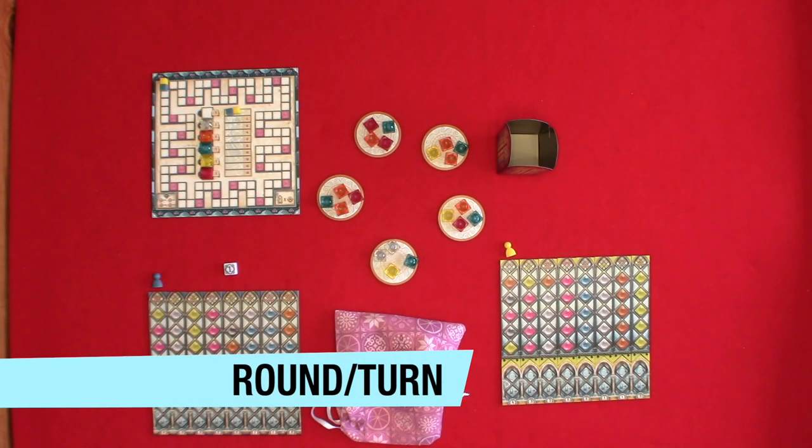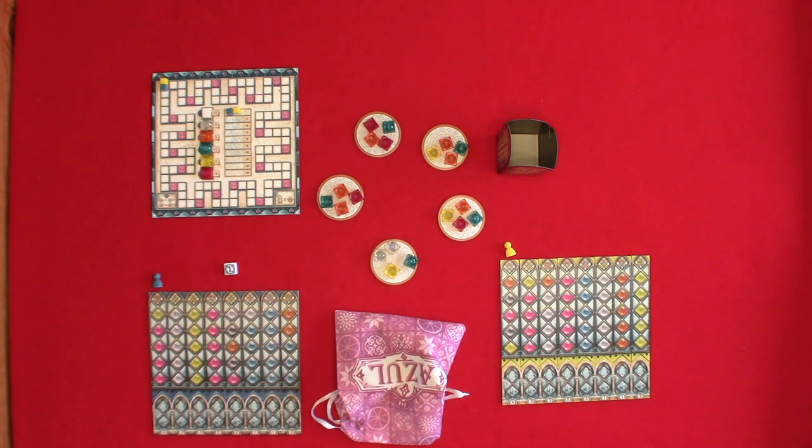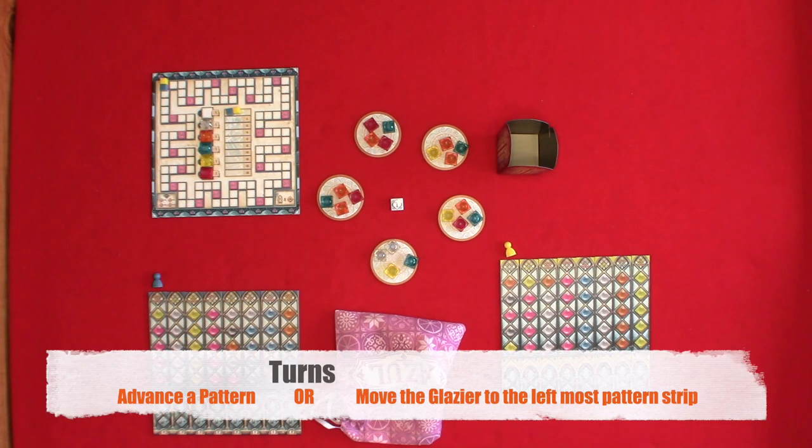Now let's take a look at a round and a turn. Each game consists of six rounds. At the start of each round the first player places the first player tile in the center of the factories and takes their turn. Turns continue until all pane pieces are gone. Each turn consists of taking one of two actions: you can either advance a pattern, or advance your glazer to the leftmost pattern strip.